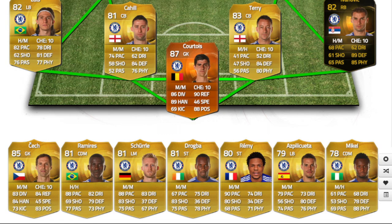On the bench we have Cech as their substitute goalkeeper, Ramirez, Scherler who's moved to Wolfsberg now, Drogba, Remy, Azpilicueta, and Mikel. So that's the current team.